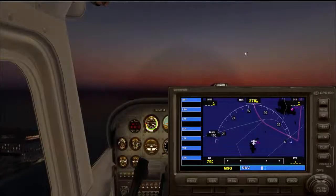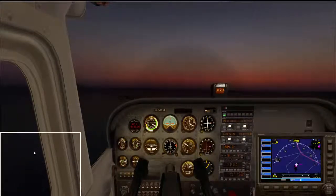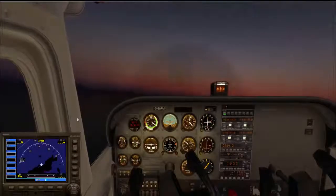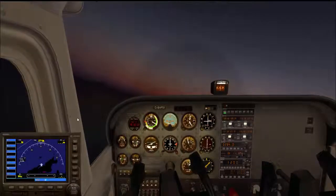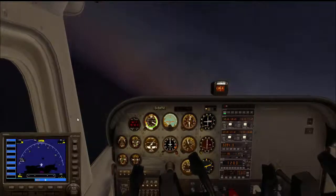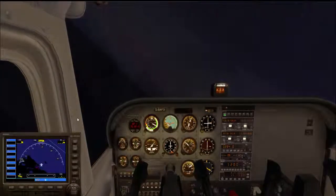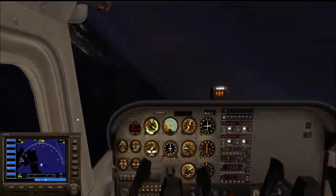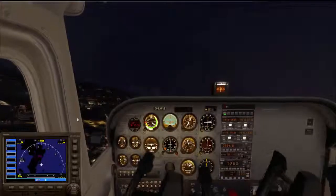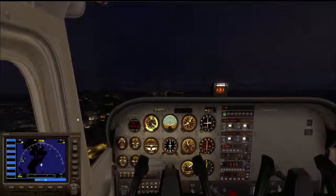I'm going to get the GPS up and make it smaller so it doesn't take up the whole screen. Then let's zoom in. We're going to be coming in from the opposite side. The flaps can go up now. I'm going to start the turn so we're going to be continuing parallel to the island. I'll set the trim a little bit higher so we can get up, then level the trim off.